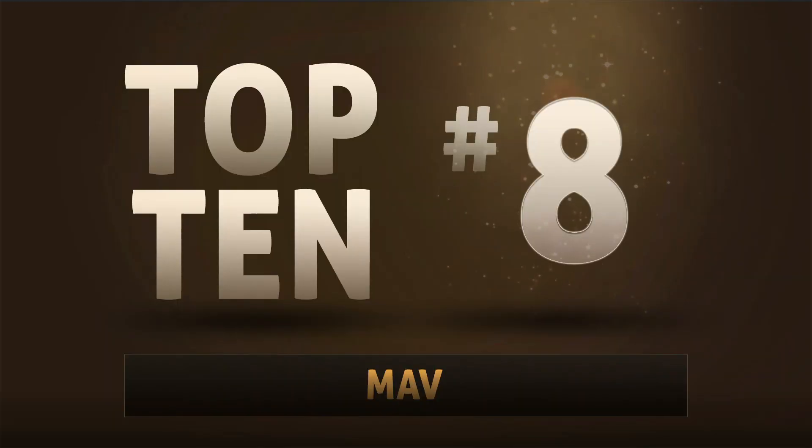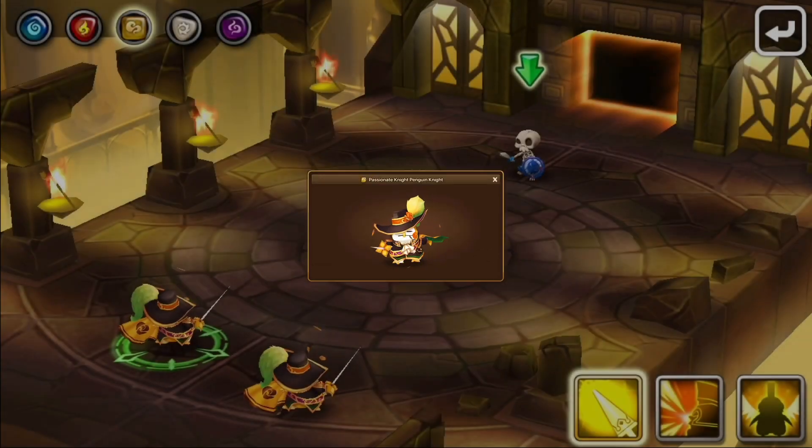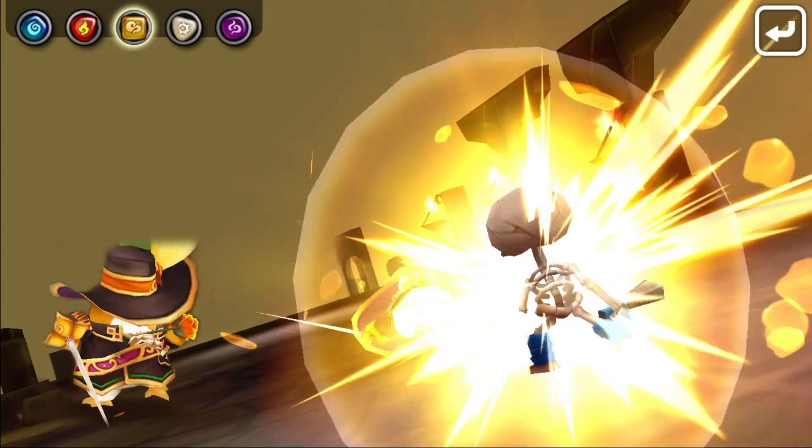Number 8: Mav. The actual unironic king of TOA. Provoke, stun, heal, cooldown reduction — he has it all.